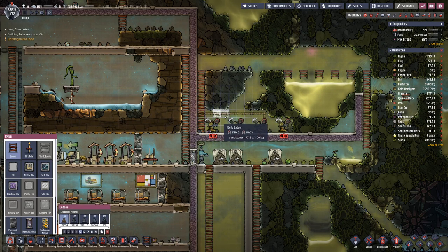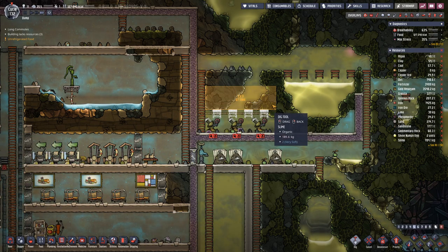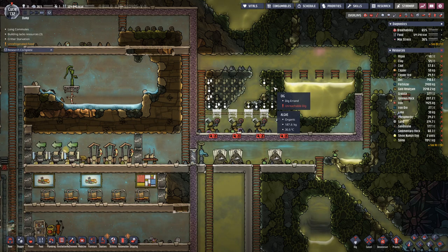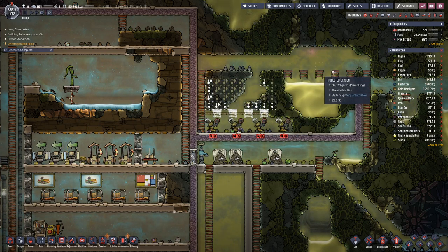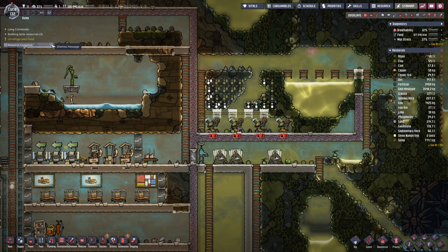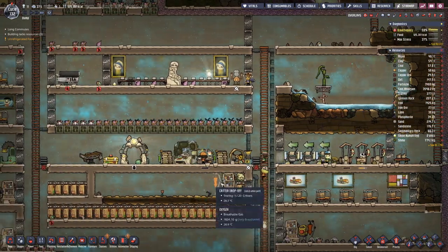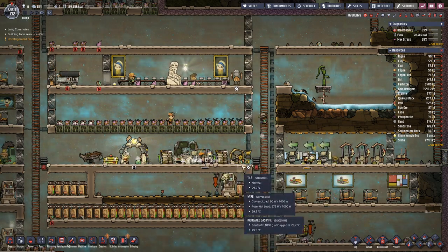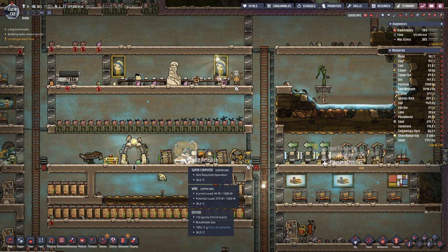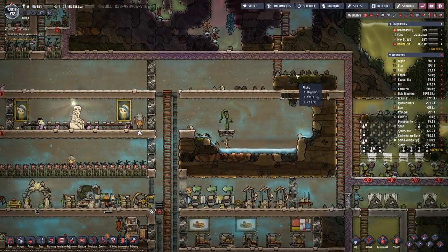We can add a few tiles here in this part, and I think having a container this large - we do have a bit more water - wondering if that will be sufficient to reach us to the end of the basic research, the research we can do with the supercomputer and the research station. But I guess we will see.